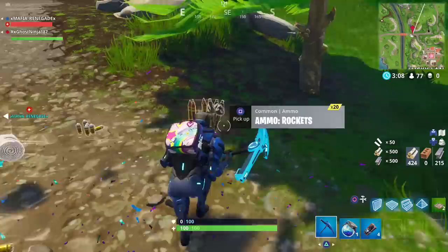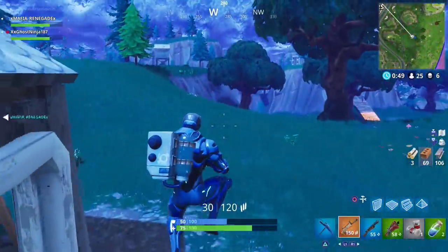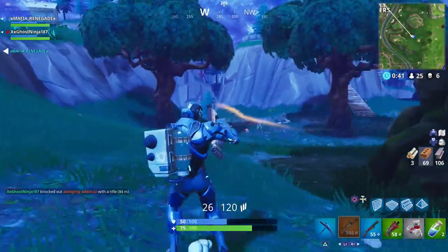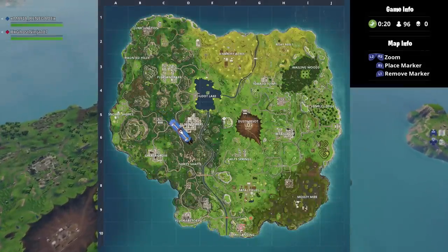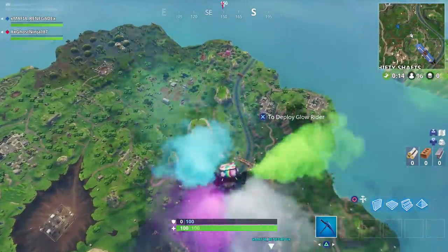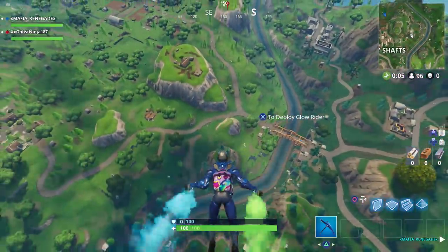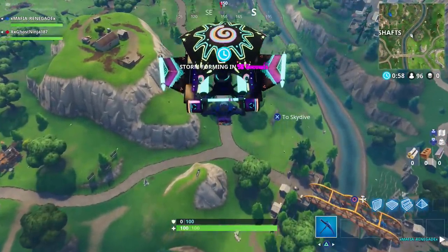Now ladies and gentlemen we're going to show another clip proving this method even more. Once again, what you guys need to do is mark the location so you know exactly where this is every single time you land. Make sure you do not go too far on the ground because that's going to reduce your chances of covering all the territory. Once you get the hang of this, you're going to guarantee yourself a loot llama every single match. As you can see, I'm going right around that same location where I found a loot llama last match — I literally marked this same location and found the llama there before even landing.